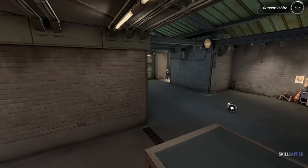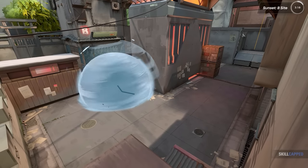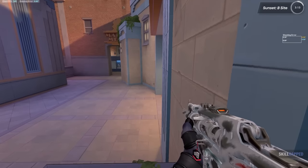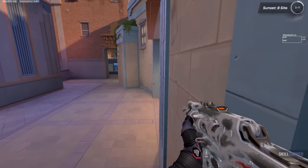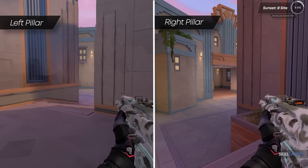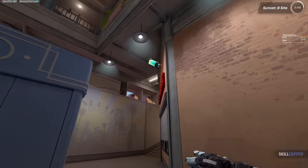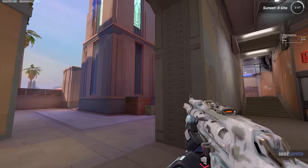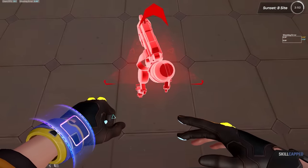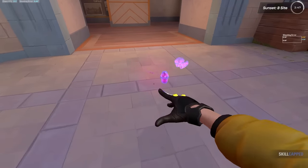Think of it as similar to B main on Split. The attackers have an advantage generally in this location, but pushing into site is a different story. There are a ton of angles players are exposed to while pushing into B site — there's boxes on the left side you can sit on, there's an unclearable wall on the right that defenders can hide in and pick up kills from, and angles from the left side of the pillar. Not to mention players flooding in from market all the time. There's even a window defenders can throw flashes through in market without taking back site. Defenders can also flood in from spawn for free as well.